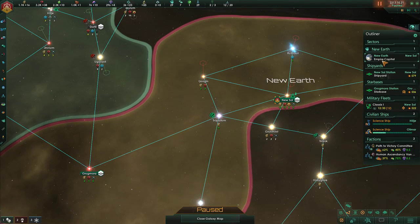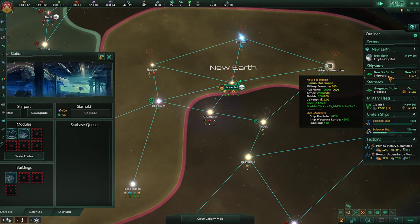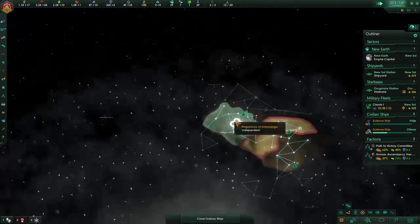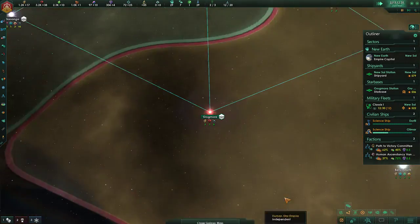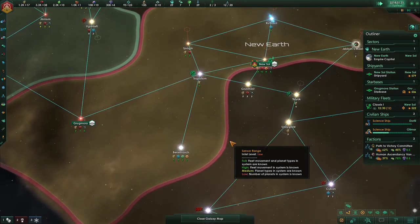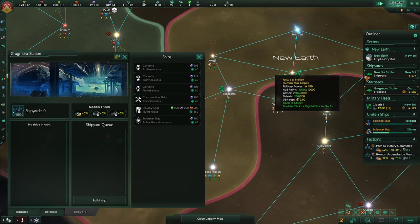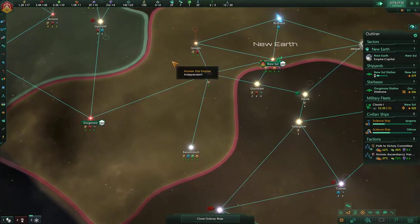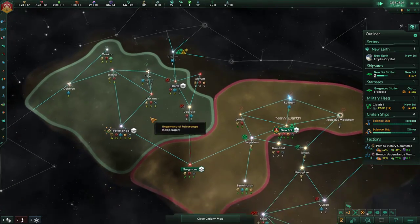I just destroyed it by accident. I want to die — I'm stupid. What did I do? Why am I so dumb? Well, whatever — there's no going back now. God, what a waste. I was trying to refund it so I could get it back cheaper, but that's why it didn't work out.